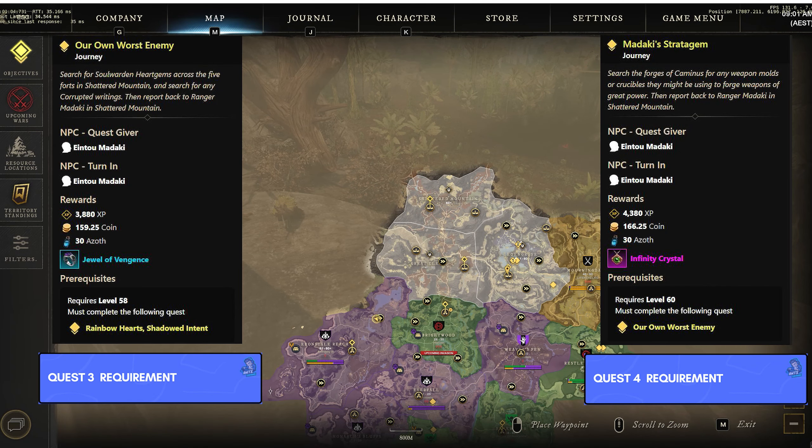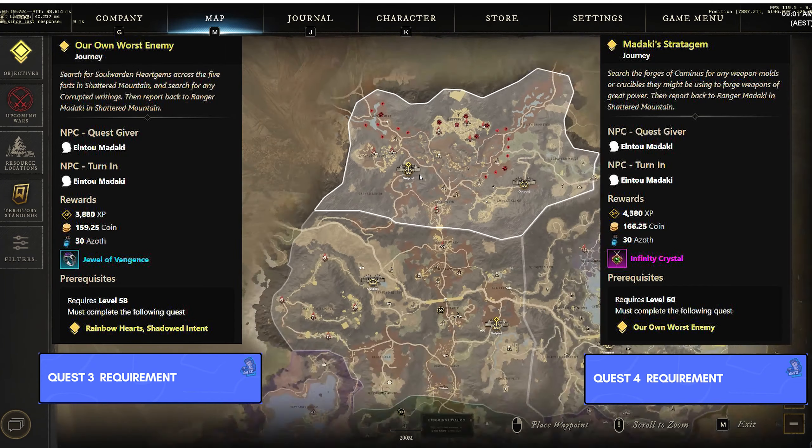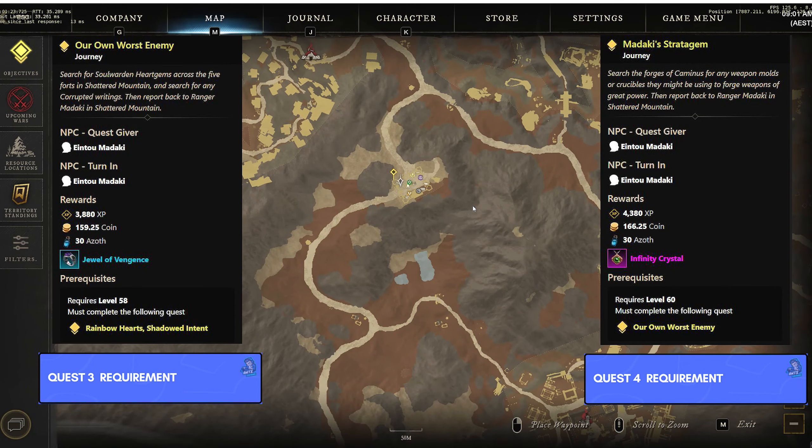Now that you've completed Facets of Light and Darkness and Rainbow Heart, you'll be prompted for the next two quests: Our Worst Enemy and Madaki Stratagem. The last NPC is called Ento, located on the west side of Shattered Mountain — that's where you find the last two quests.